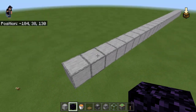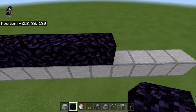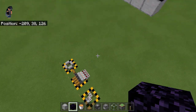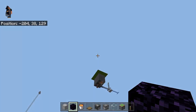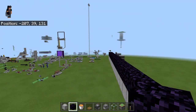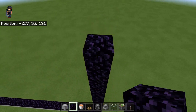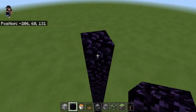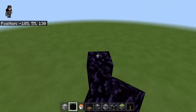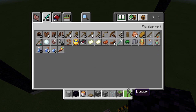Count out the portal: one through twenty-three across and then up the sides. When you pillar up, I'd highly recommend placing water down here so you have somewhere to jump back down to — I've died many times because I didn't put water down and failed a water bucket clutch. Count up to twenty-three on both sides, then fill in the rest of the obsidian for the frame. Now get yourself a flint and steel and light it.